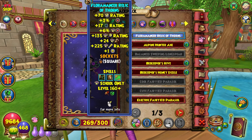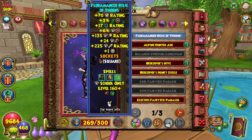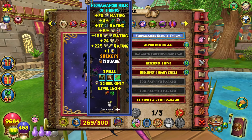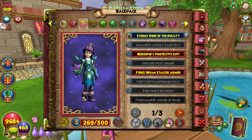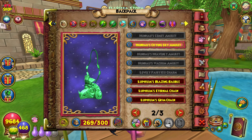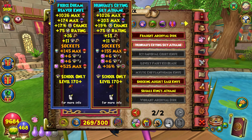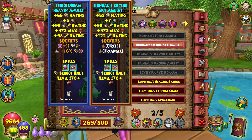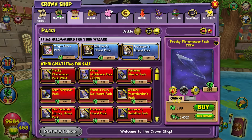The biggest takeaways from this pack: number one, the wands are not school-specific item cards. For example, I have the storm wand but it gives me life item cards, so they do not give you item cards for your exact school, which is a bit of a bummer if you're not into dual schooling. The 170 version of the wand is essentially the Hunhao wand with different item cards. The robes are pretty good for defensive schools like life and ice. The Hunhao amulets are meta right now, so getting any floramancer amulet is really good. The athames are essentially just better Aeon athames for level 170, and the main difference between Floramancer and Hunhao is that some item cards are simply better than others.